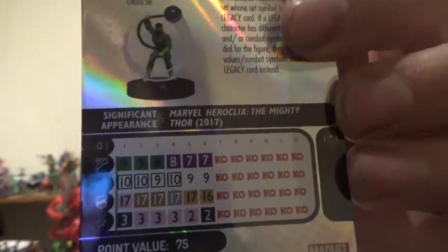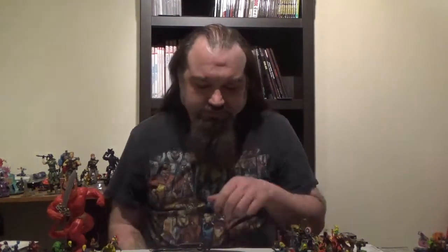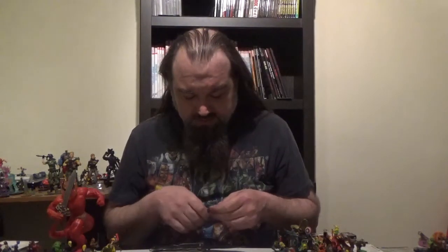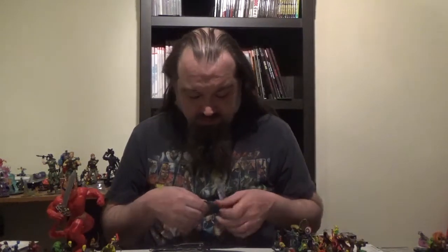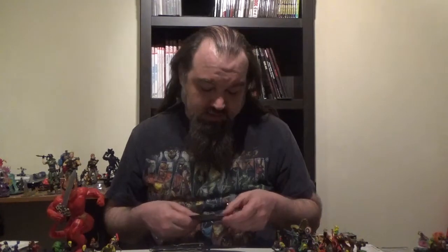Then we get three clicks of charge, three clicks of force blast on attack. Special power: the old ball and chain — giant reach three, quake, unique modifier — when Thunderball hits all characters, modified combat values by minus one until your next turn. Then we got one click of invincible, one click of impervious, some invulnerability — one click of invulnerability and two clicks of toughness. On damage, we have one click of outwit, four clicks of empower, and one more click of outwit.